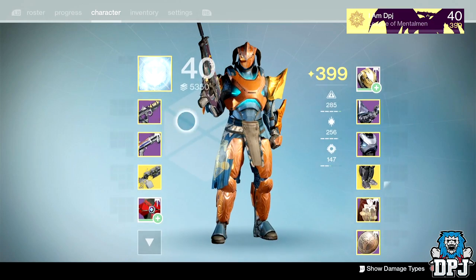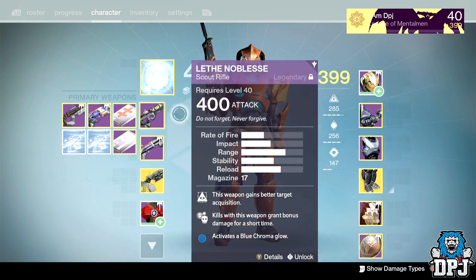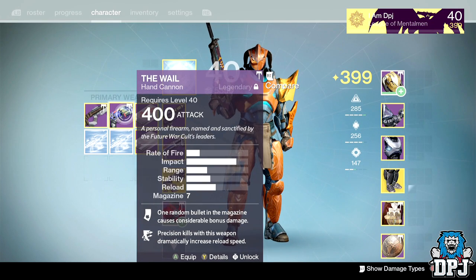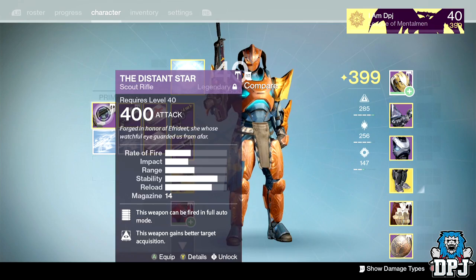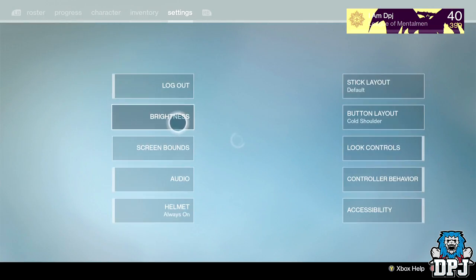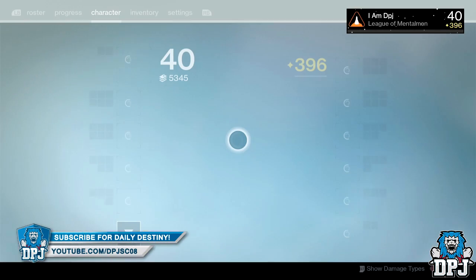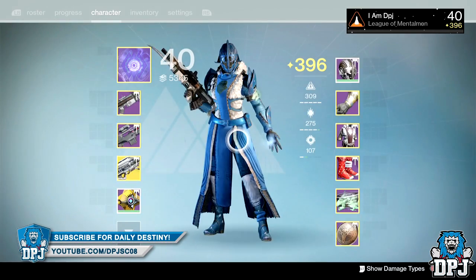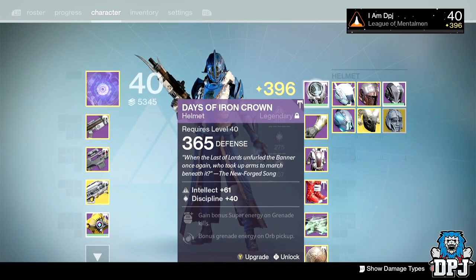Look at my beast of a Lethal Novice — this thing absolutely tears things up — and my amazing Wail hand cannon. Also my Distant Star scout rifle tears it up as well. I'm switching over to my Warlock now. I'm on my Warlock — let me quickly infuse that helmet I just got.